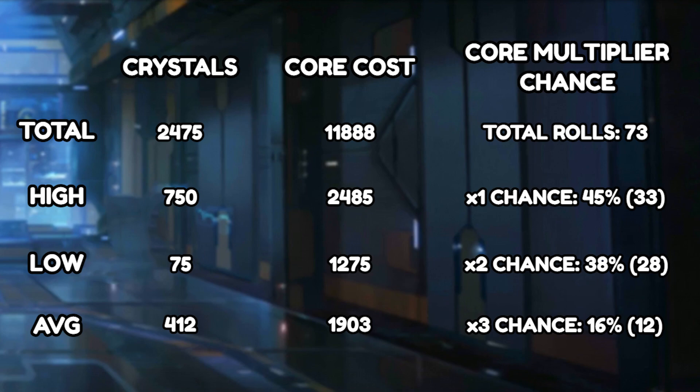You can see that this event cost me 2,475 crystals total, with the highest being 750 crystals for 10 rolls and the lowest being 75 crystals for one roll, averaging about 412 crystals per reward. In terms of cosmic cores I started with 11,888, the highest was 2,485 and the lowest was 1,275, and the average cost to unlock one reward was roughly 1,903 cosmic cores.